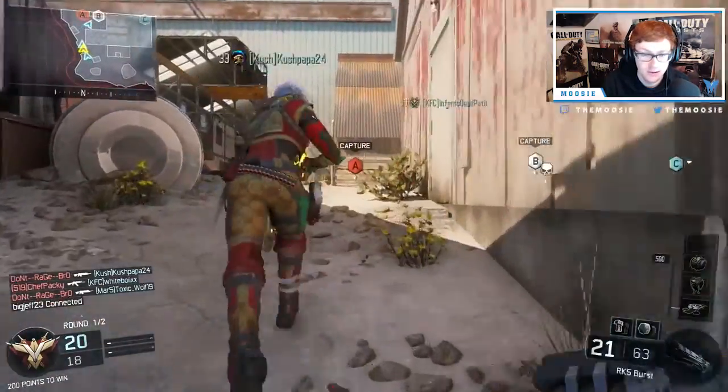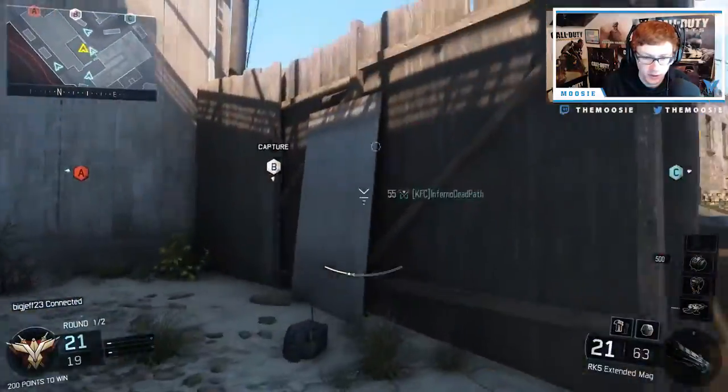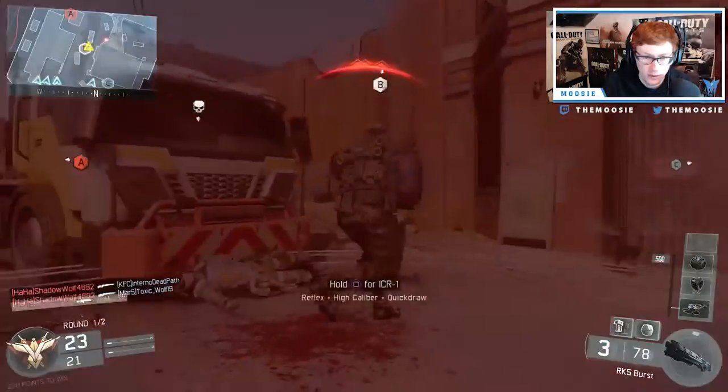You jump into a game — good, it just started. B is not capped, and B is the most fun. So you just throw a trophy system there, throw a trophy system there, and hopefully my teammates are halfway decent and don't kill me.